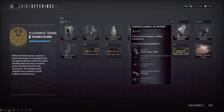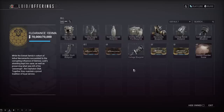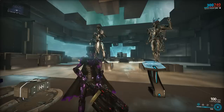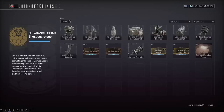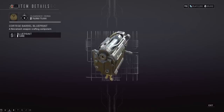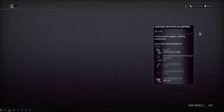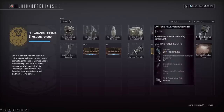You also need alloy from the Plains of Eidolon. Once everything's gathered, you build the parts — which take about four hours each — and then build the actual weapon once you have it all together, which is another 16 hours of waiting.